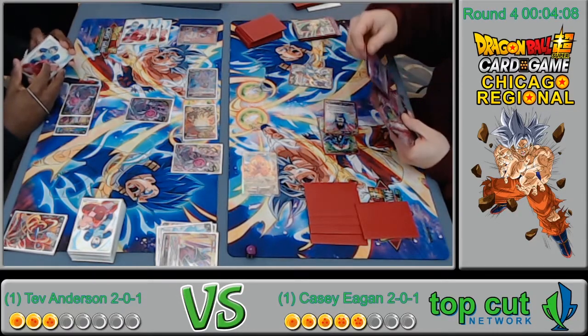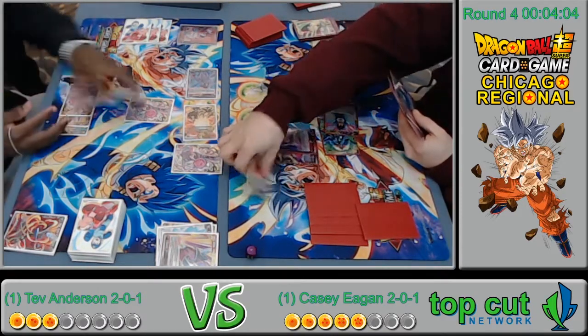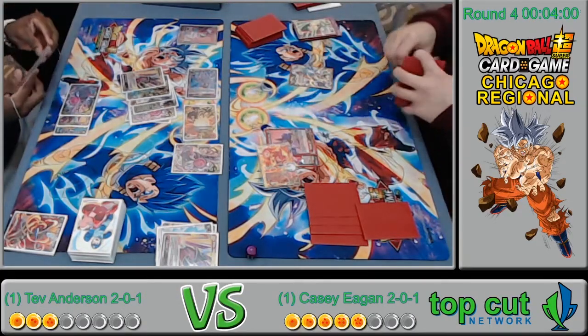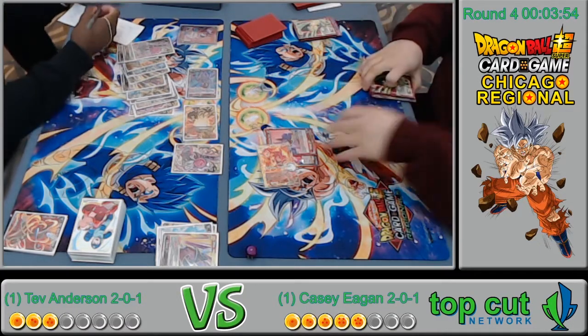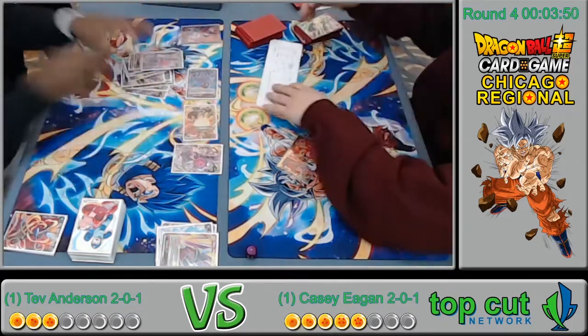The Baby player was playing against a Demigra player — we had Baby on stream at the beginning. And what just happened here? He took it with a Champa! Wow — this just ended very quickly!